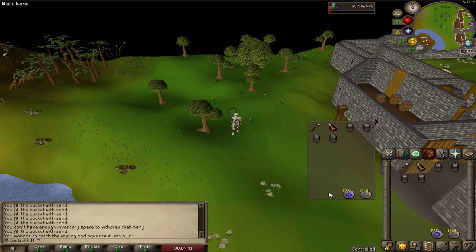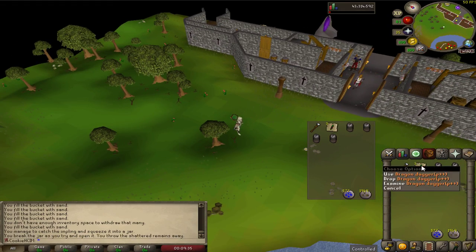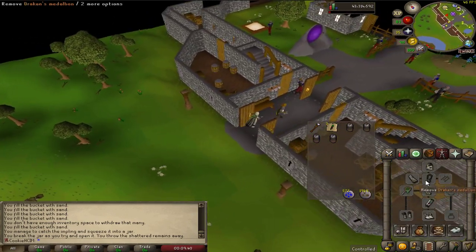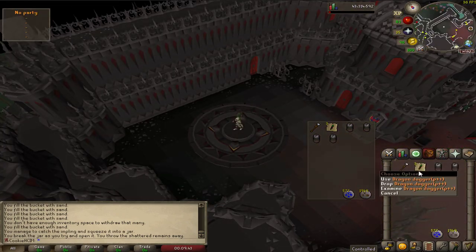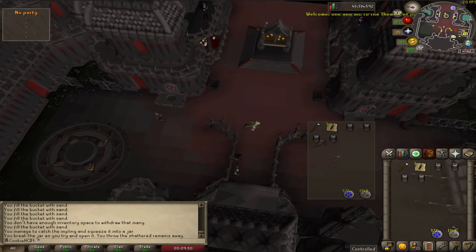I got super lucky and saw another dragon impling, and this time I got three dragon dagger P++. So this is an upgrade — I think all I had before was a dagger P+ and now we've got P++. I'm really tired, I've only literally just woken up so I have no idea what's going on.